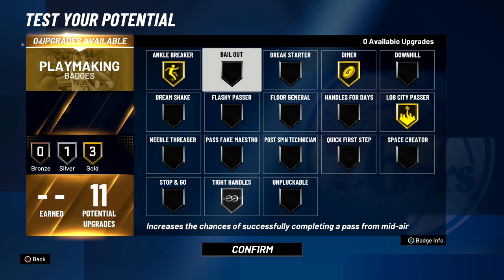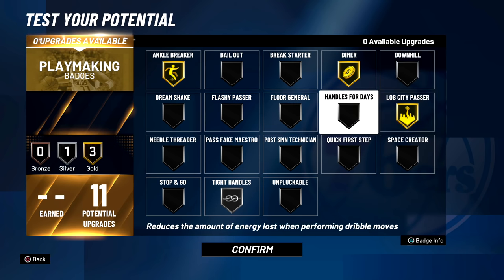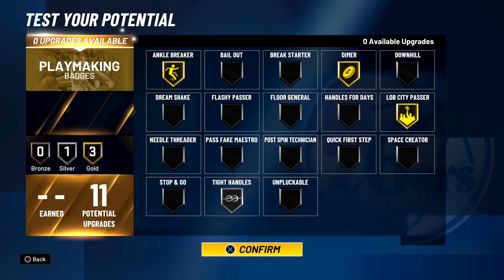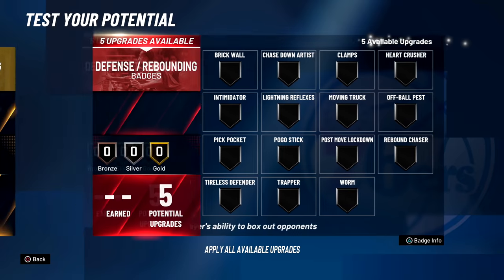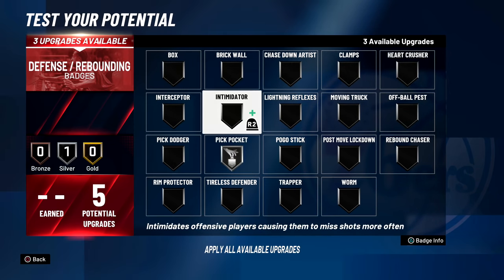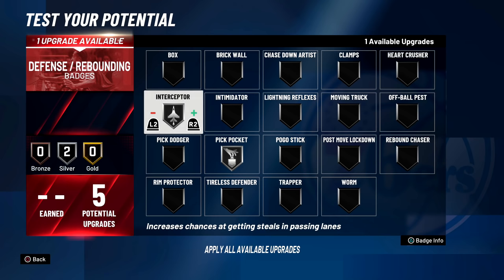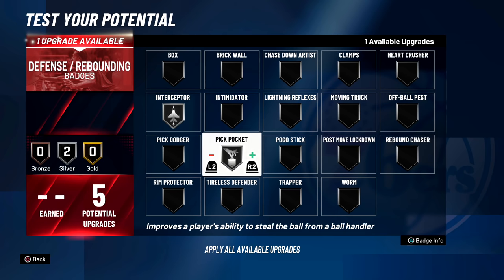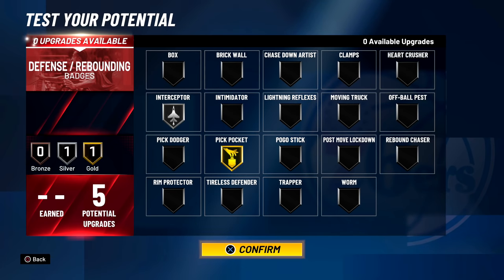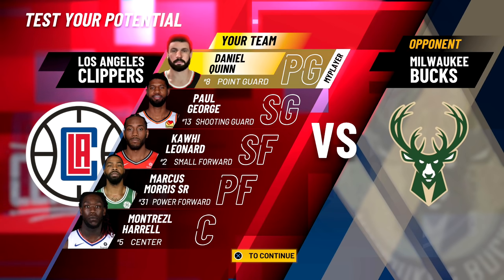Flash — no. Break starter. Dimer, ankle breaker, and tight handles — those are my picks. Some of these are great but we're kind of limited, so this is just for practice sake. Defense wise — I know what I did but I have an extra one. I usually went pick pocket and got them to silver, then ended up doing interceptor. Now I can get one to gold. Pickpocket is better so I'll roll with that. That's what I'm going with — it's limited but I know my way around.